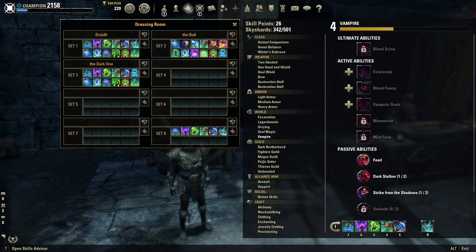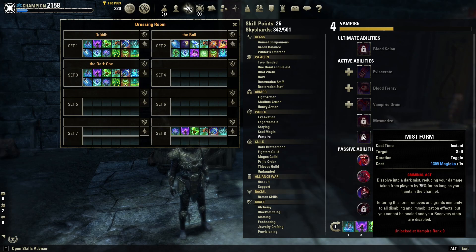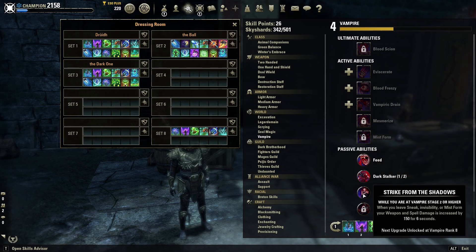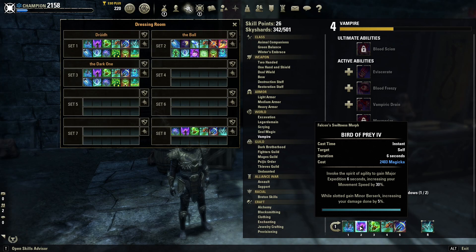Starting with the front bar skills: I'm currently using Lotus Blossom, but it will probably be swapped for Mist Form when I unlock it. I'm leaning towards Blood Mist because I don't need the Major Expedition from Elusive Mist, and Mist Form gives the Strike from Shadows passive — 300 weapon and spell damage when you are vampire stage 2 or higher and leave sneak, invisibility, or Mist Form. Next, Bird of Prey: this is why I don't need Major Expedition from Elusive Mist, because I get it here, and it also gives Minor Berserk, increasing damage done by 5%.